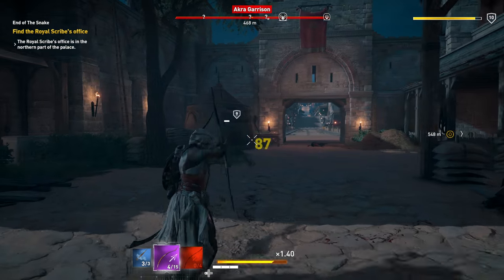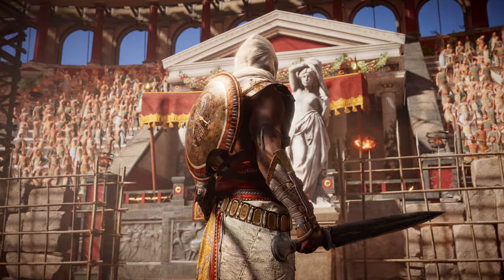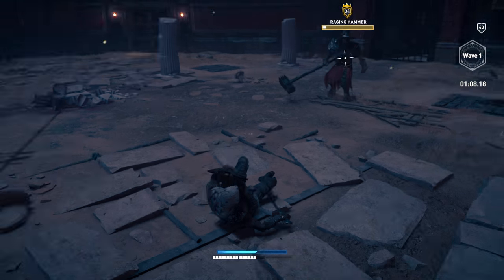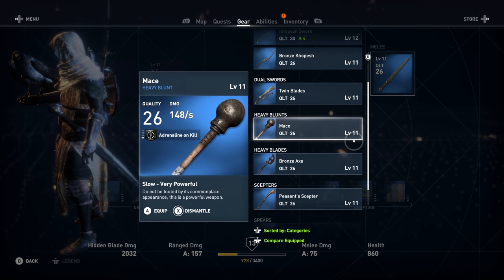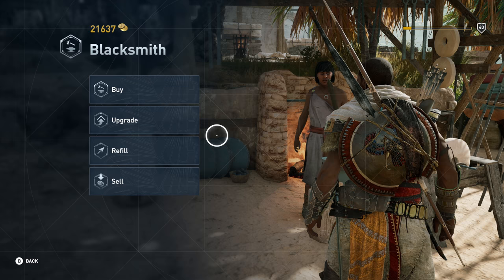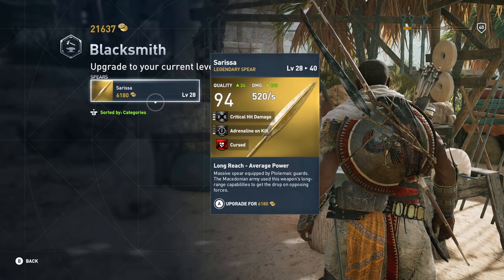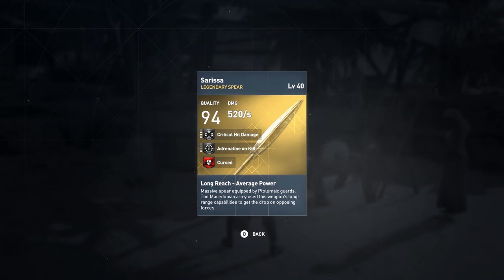Once you've got the combat basics down and are starting to make a name for yourself out there, don't get cocky. Tougher challenges await you, and you'll need tougher gear to handle them. When you're looking to build your weapon arsenal, we wanted people to be able to hold on to weapons they really love, so we give the option to upgrade your weapons. You can go to a blacksmith — you have to pay them with drachmas and some resources — and when you upgrade it, it effectively brings it to your level.